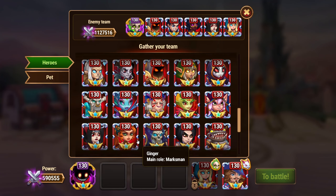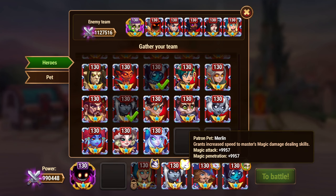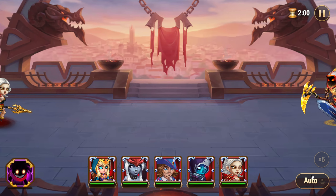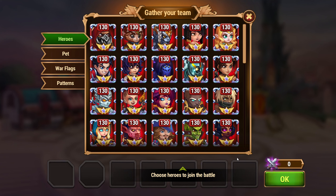When using Ching Mao as your tank, avoid fighting other teams with Ching Mao as their tank, as the outcome can be unpredictable. If you encounter a Ching Mao team, switch to the following lineup for better chances of success.